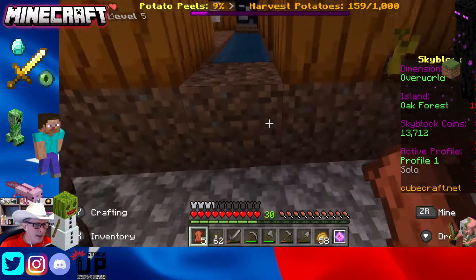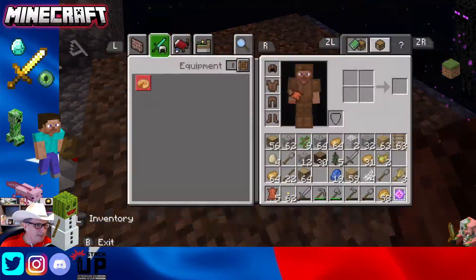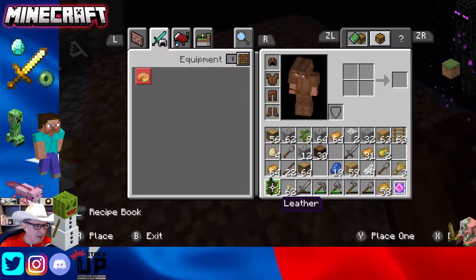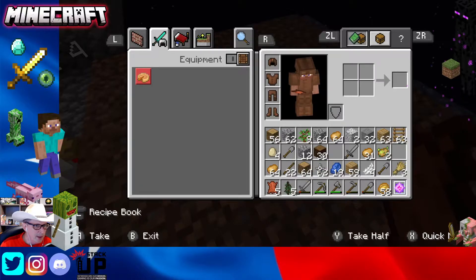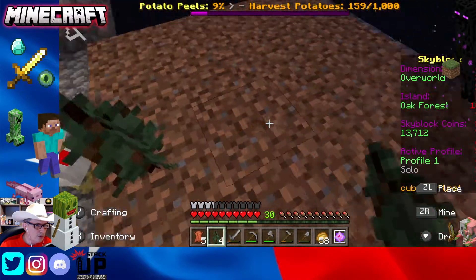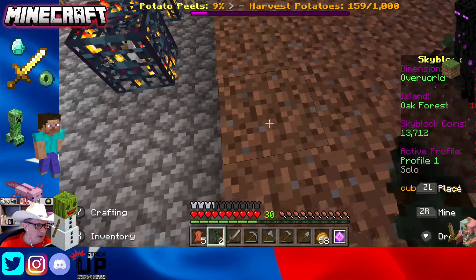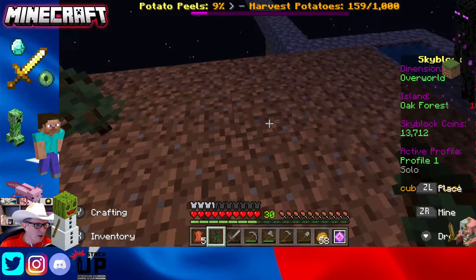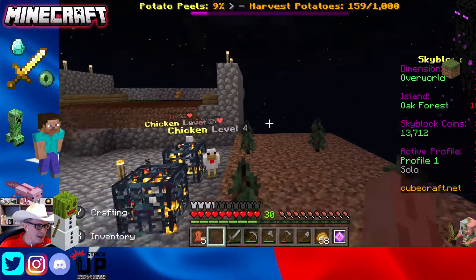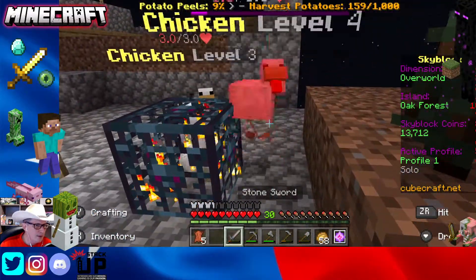The other thing we did is we discovered the spruce tree, which is this one, and we're going to get that going because we have a quest to gather spruce logs. We can put these as close as we want, but I'm spreading them out on purpose because you get more leaves, which gets you more of the saplings.